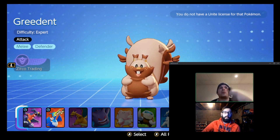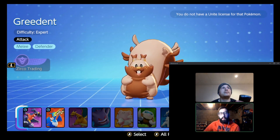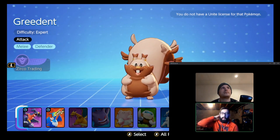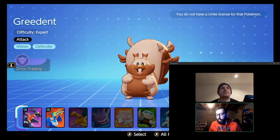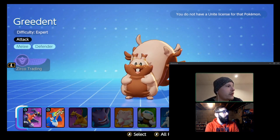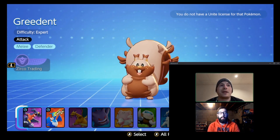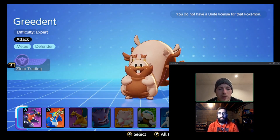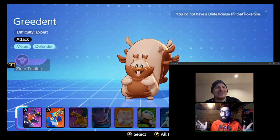Decidueye fits the mold of this game really well. He'll be shooting long-range arrows, which I think is going to be really cool. I expect him to be an Attacker — a ranged, squishy DPS marksman with the bow and arrow. I'm super happy about it. I'm saving my coins — as soon as I found out Greedent could be bought with pumpkins, I decided to save for Decidueye.